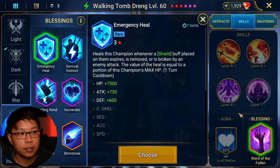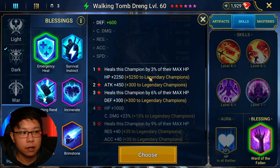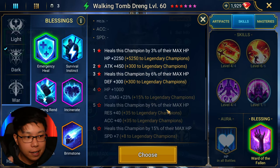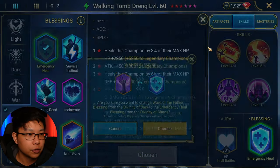Put Emergency Heal on him because any time a shield basically goes away on Walking Tomb Drang, he's going to heal. At one star it's only 3%, but you want every little bit you can get. Then it goes to 6%, then up to a whopping 9%, and then 15% respectively — big heals. So we're going to switch this over to Emergency Heal.